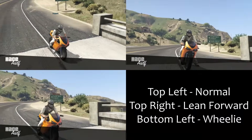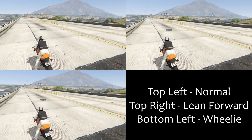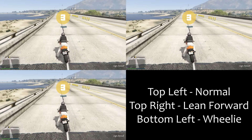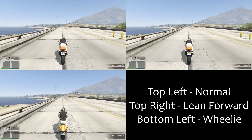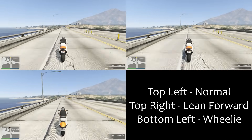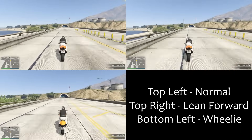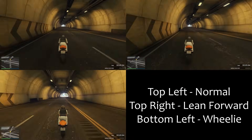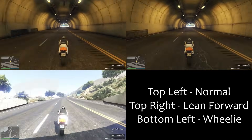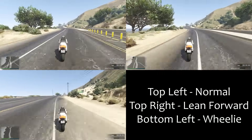A quick note about motorbikes, because a lot of people are still confused about this: it is always quicker to wheelie with a motorbike. In the comparison, the bottom-left is the wheelie, the top-left is normal, and the top-right is leaning forward. Leaning forward does give you a little boost, but over the course of this 45-second straight it really doesn't help much. Wheelieing, as you can see in the bottom-left, absolutely decimates everything. Some bikes benefit from wheelieing more than others — the Bati for example is very good at it — but whatever bike you have, it's always quicker to get that front wheel up.